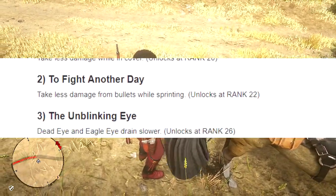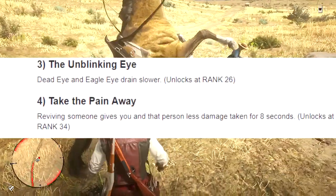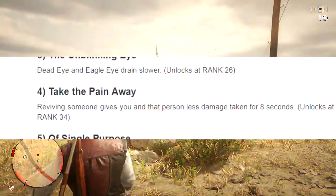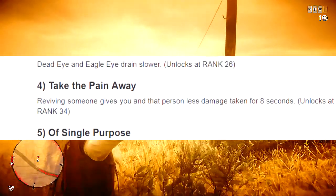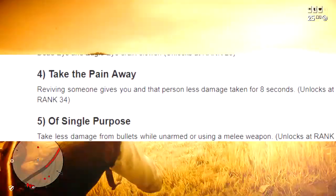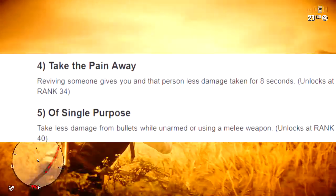The next defense card is Take the Pain Away. Reviving someone gives you and that person less damage taken for 8 seconds, and you unlock this at rank 34. I'm not sure how useful this one would be, so let's get into the next one.